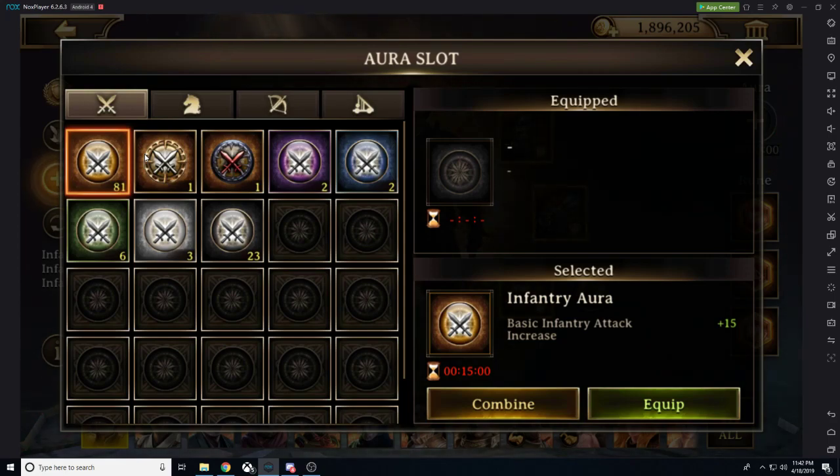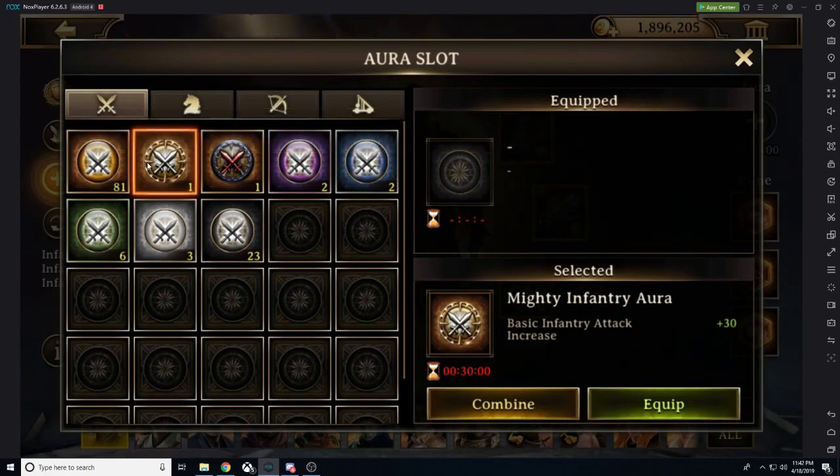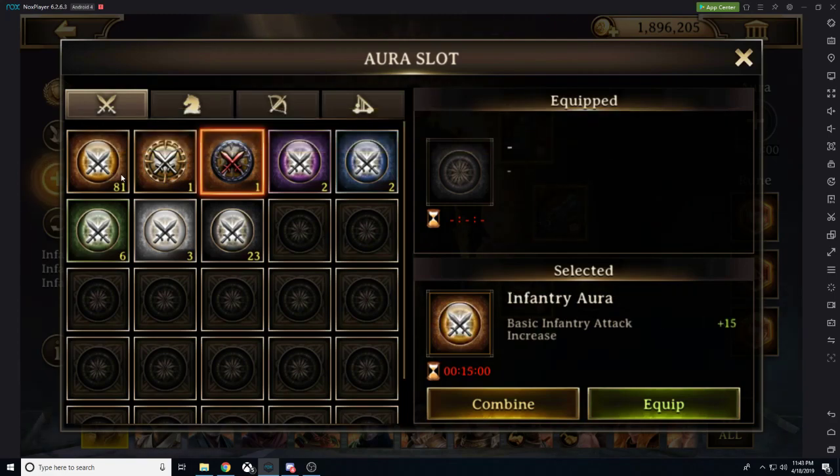This is time-gated at 15 minutes each aura. Immortal will give us plus 15. We will have Mighty Runes auras that will double that to plus 30. And then we have Dark Power, which is a huge increase — I don't even know how you can obtain that.